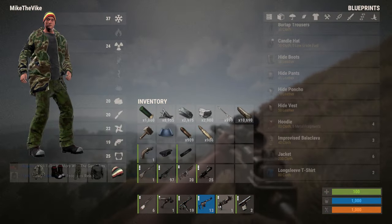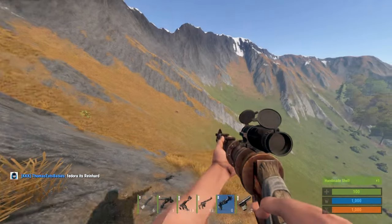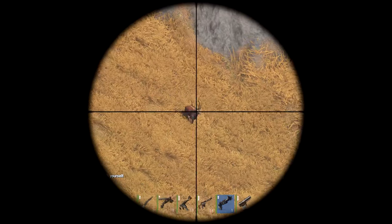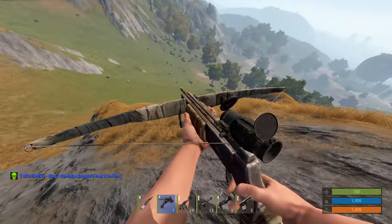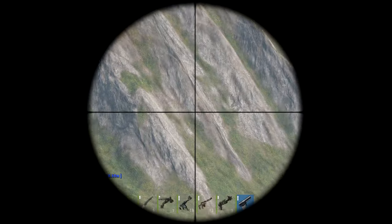You can put it on any gun — you can even put it on the pipe shotgun. You can toss some slugs in and have yourself a very cheap version of a bolt action. You can also put it on things like the crossbow and even the little semi-auto pistol, which I think is very cool.